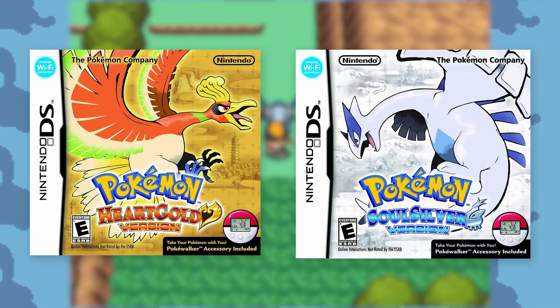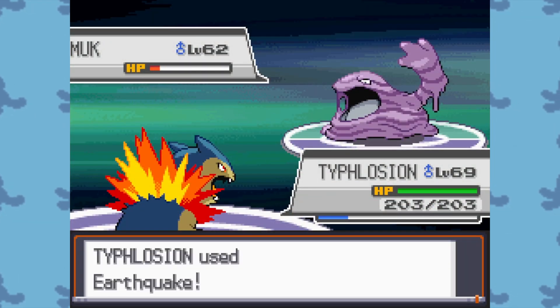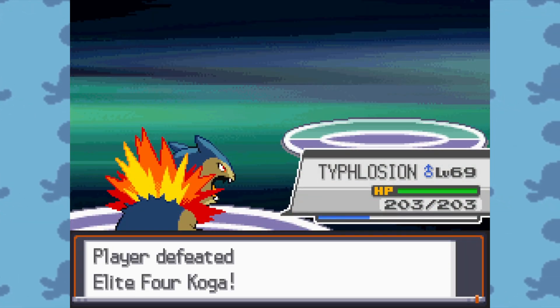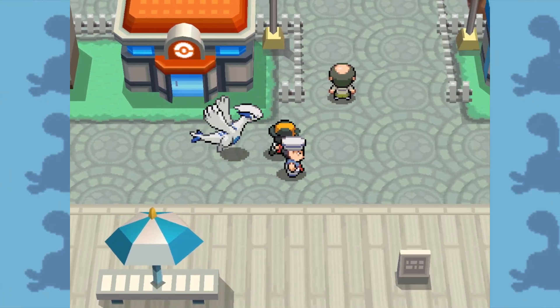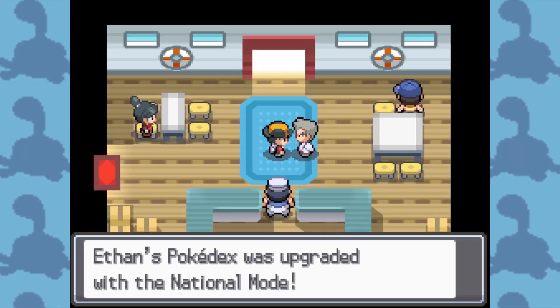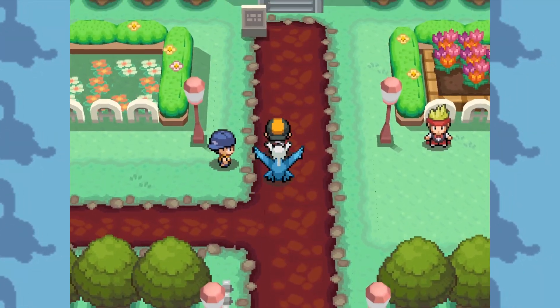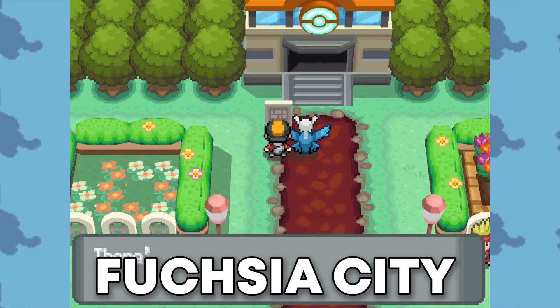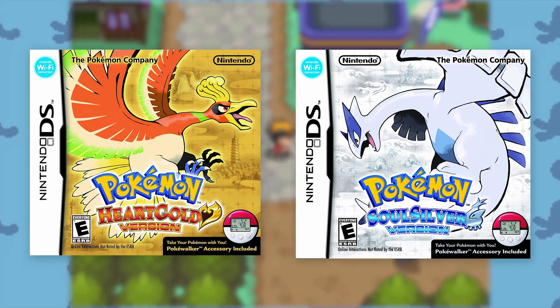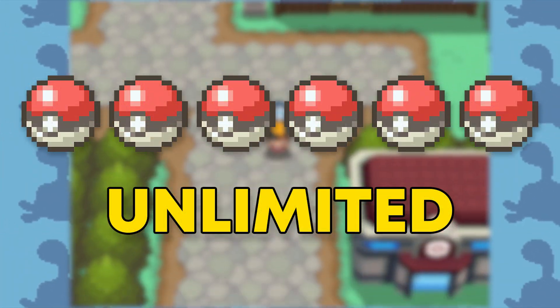For Pokémon HeartGold and SoulSilver, you once again need the National Pokédex, which requires you to beat the Elite Four. Then board the SS Aqua, located in Olivine City, and Professor Oak will give you the National Pokédex. PAL Park this time is located in Fuchsia City in the Kanto region. In HeartGold and SoulSilver, you can transfer 6 Pokémon an unlimited number of times.